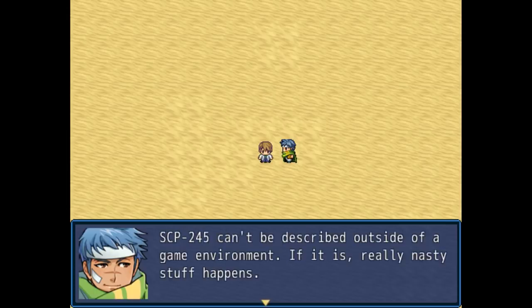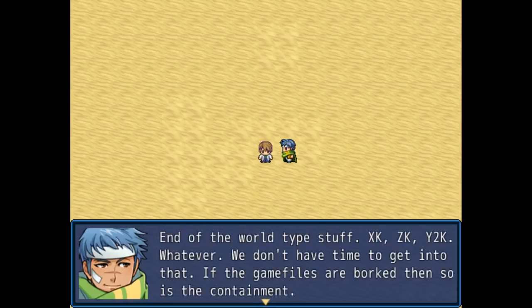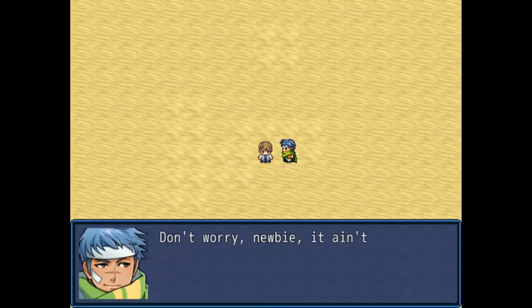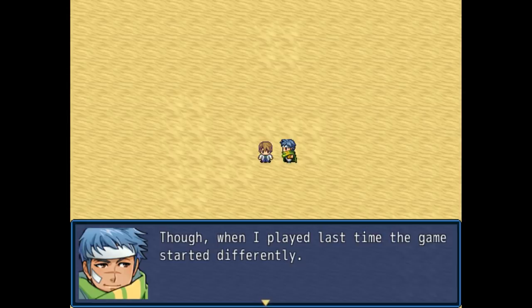He notes that if we're really lucky, we won't run into SCP-245 while working. He says that SCP-245 can't be described outside of a game environment, and if it is, some sort of end of the world scenario will occur. This entity is contained within this game, and so if there are problems with the game, there are problems with the containment. Billy assures us there won't be any issues, as he's done this before. He even claims to have finished the game a couple of times, although when he last played, the game started differently.